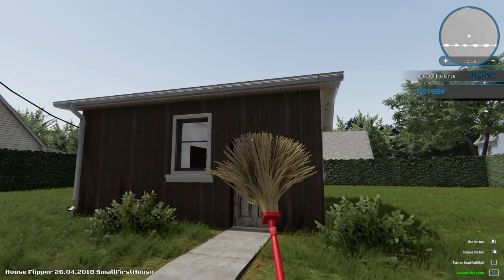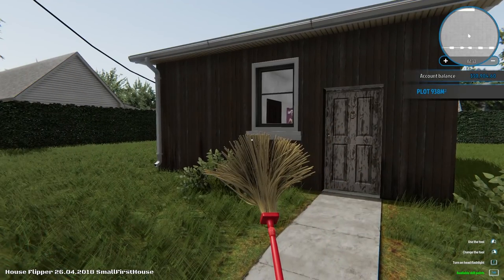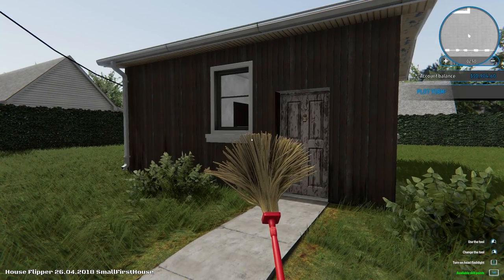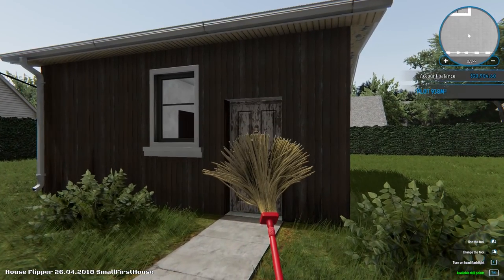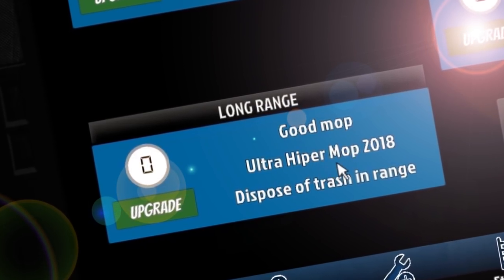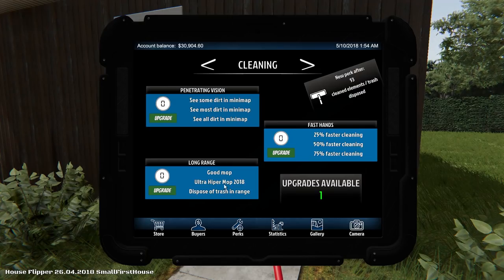We have this shack that we're living in, and I also saw something amazing. When I was checking the game out, I noticed that they had also given me access to something called the Apocalypse House Flipping DLC. That is the most random thing I've ever heard of — we're going to be flipping houses in the Apocalypse when all the zombies got done with them and left the house behind, and now we have to sell it to the few survivors that are left. We have new skill points over here. The Ultra Hyper Mop 2018, and dispose of trash at range. Holy crap, that's a really good upgrade.